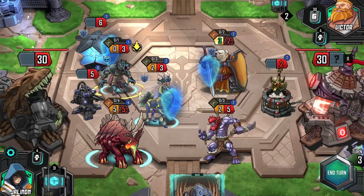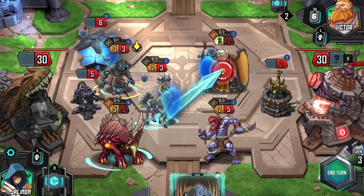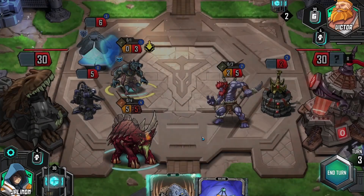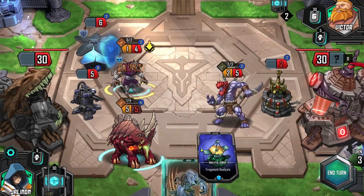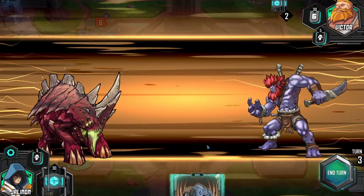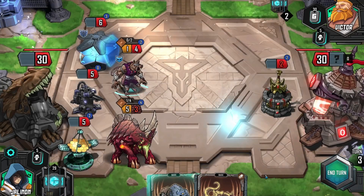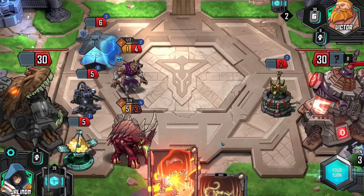Instead of attacking that thing, I think we sac Sir Nunoz. You can get a card out of it — Fragment Analysis is very important to us. We get that. Kill this guy — you get no plus attack if you're dead. Good. I think we're happy with that. End our turn.